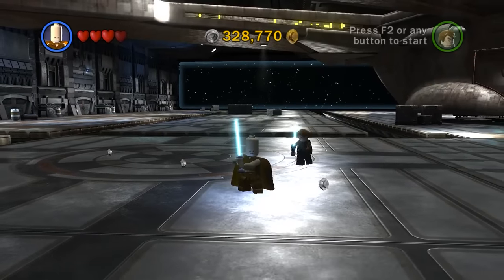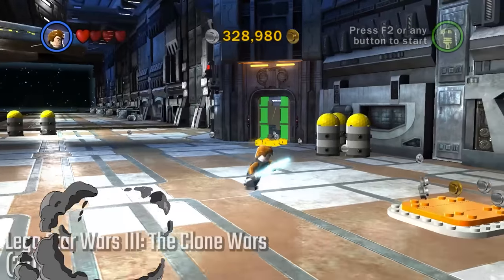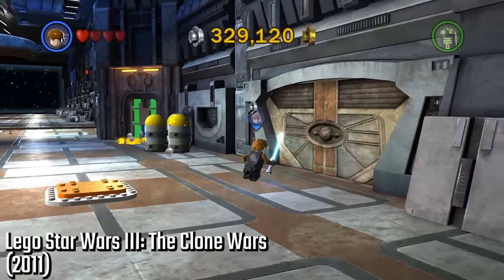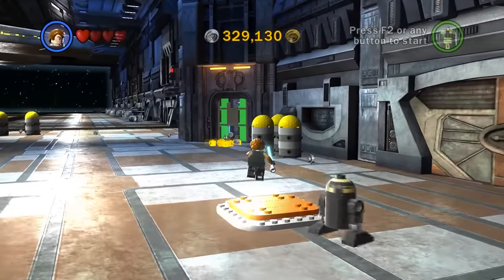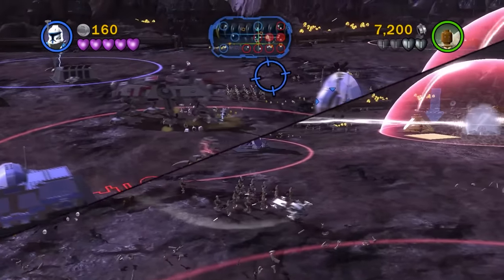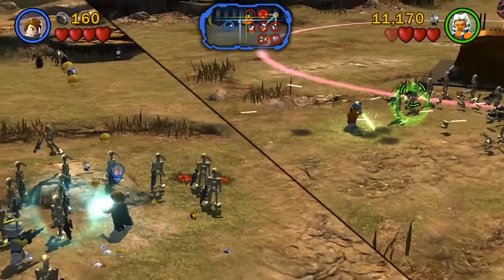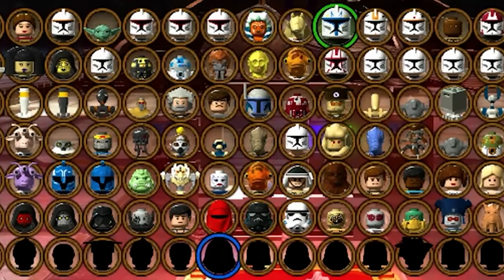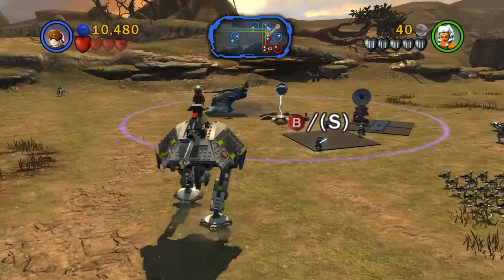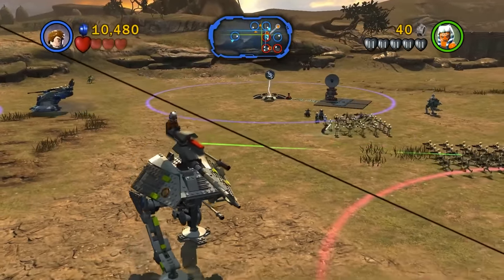In 2011, TT Games released their next big LEGO game — their biggest at the time — LEGO Star Wars 3: The Clone Wars, which took what was done in the original games and the Complete Saga to another level. Massive, large-scale battles with hundreds of enemies — that was one of the unique features of this game: the scale. Look how many characters are on screen at once! The game came with 115 playable characters and was entirely focused on The Clone Wars film and TV series, which was still running at the time.